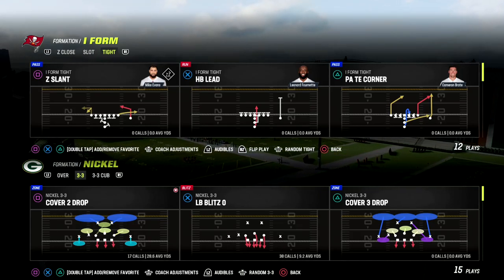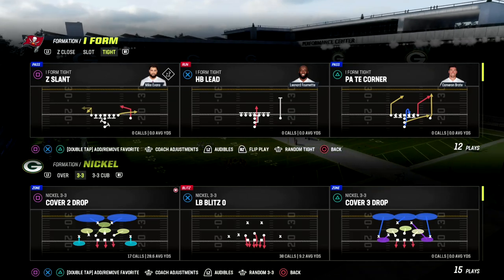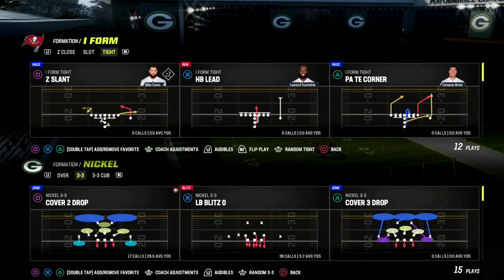In this video I'm going to show you the best run defense in Madden 23, out of the Nickel 3-3 in the 46 playbook.